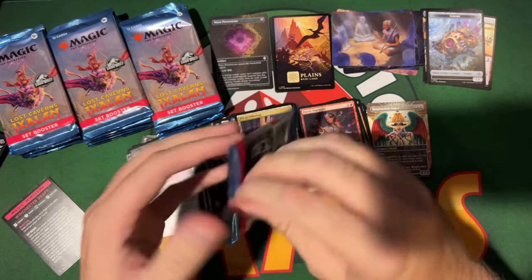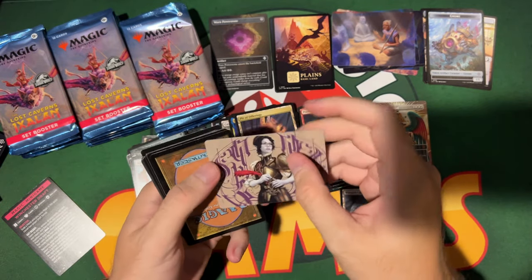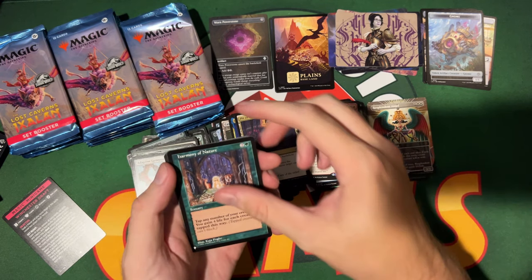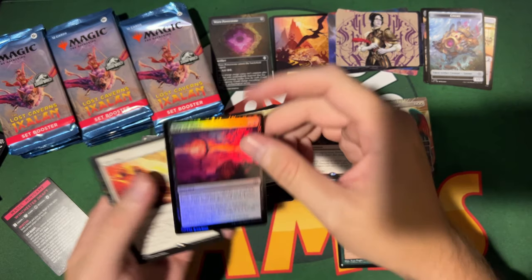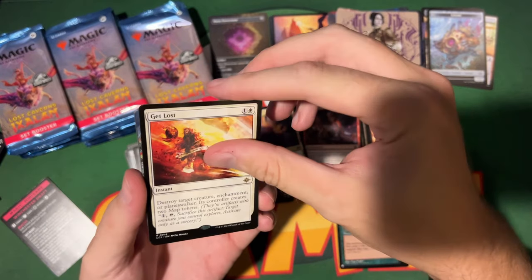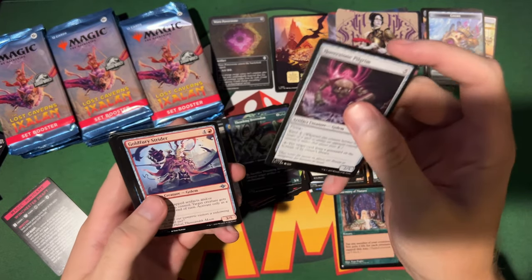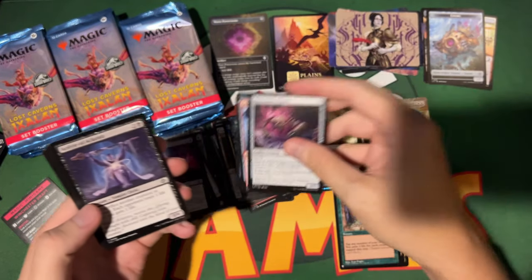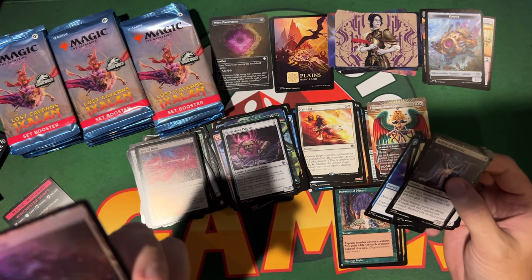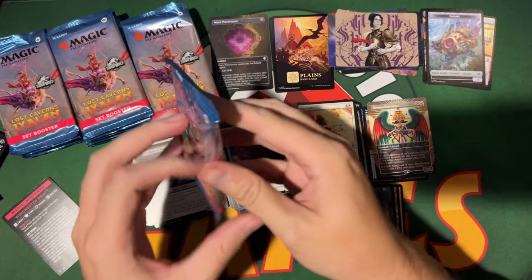I wonder if we're going to see a Cavern of Souls today — that'd be pretty clutch. Can you get the inked ones in different colors? I think those are only in collector. Here's an old-looking list card. A common foil this time: Get Lost — really good card. Thrashing Brontodon, cool art — uncommon. And in the list slot, a foil Promising Vein.